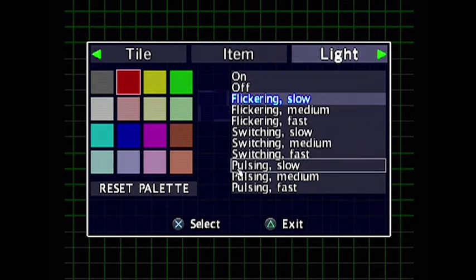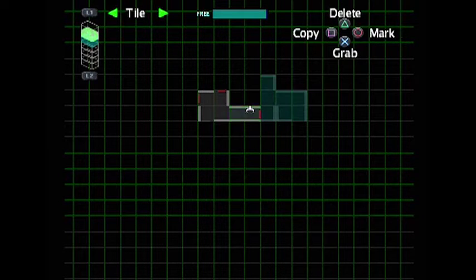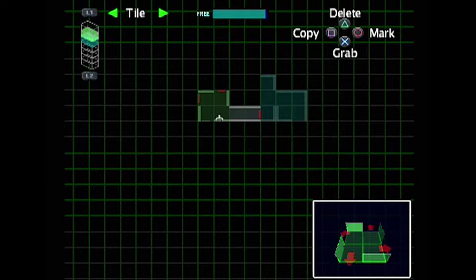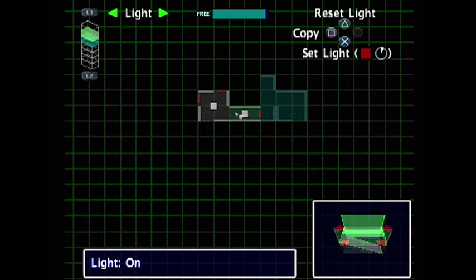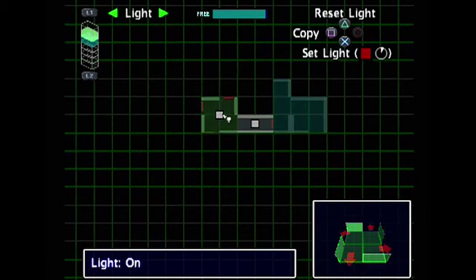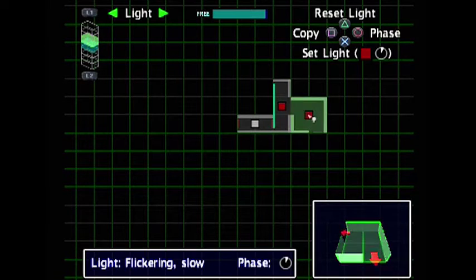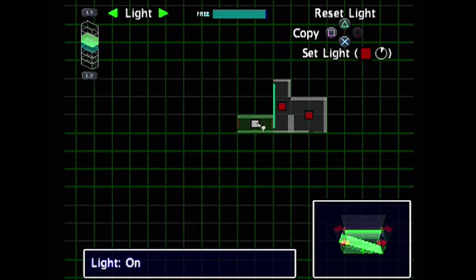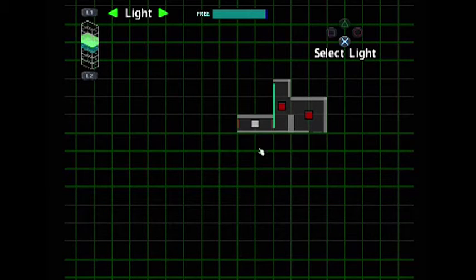Does that just affect the whole game? Look at that — we can set the light, we can copy the light. Could we have this as a different one? I see what that means now. And then could we have a blue pulsating one, fast, and have that on — yes we can. So we can change that. You can also do how quickly it does it — pretty cool.